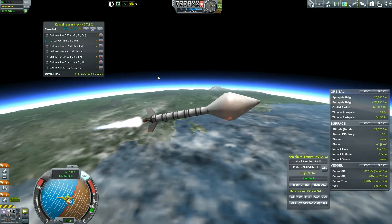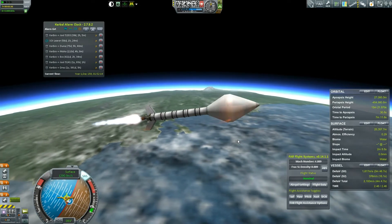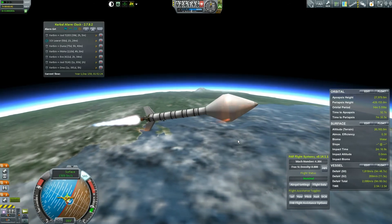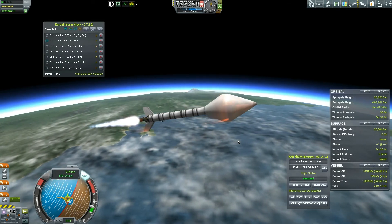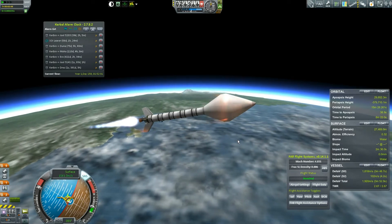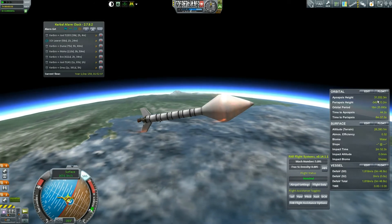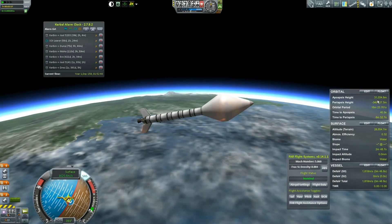I'm more concerned about the fact that we're burning up in the lower atmosphere — but it seems fine. We can't ditch this lower stage. We're just going to have to run out of gas and try ditching it fairly low in the atmosphere. Our apoapsis is at 30 now, but we don't have the thrust-to-weight on the lower stage. Let's see what happens — this is why we're testing things.